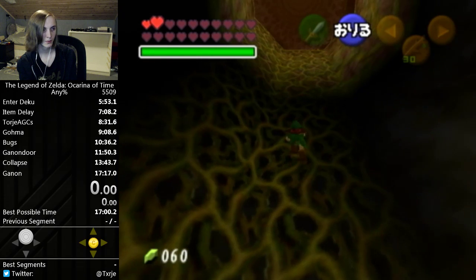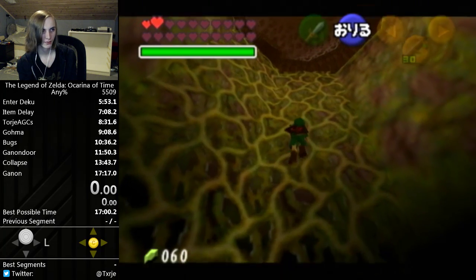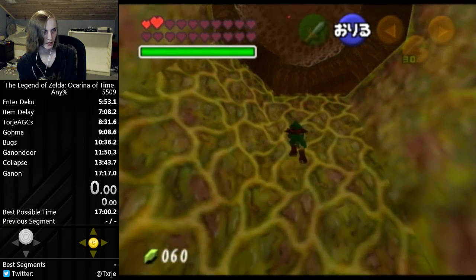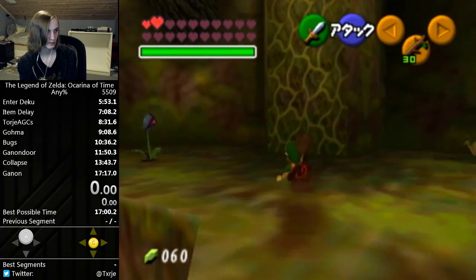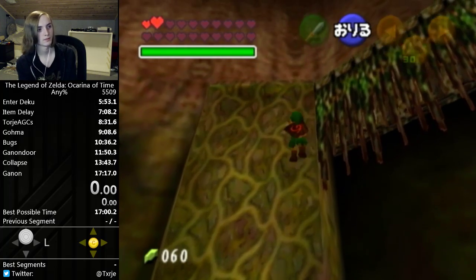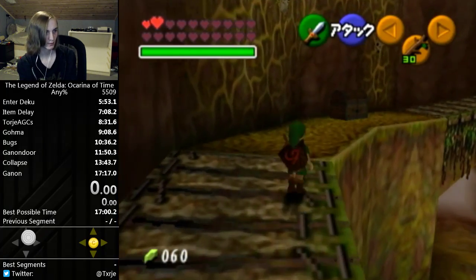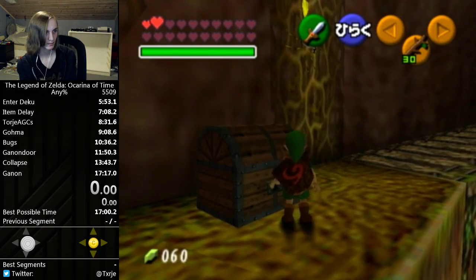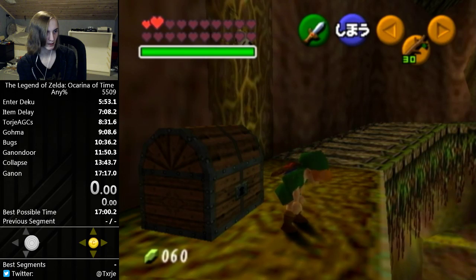For some reason, when you touch chests in this game it prepares you for receiving the item — but that value is not supposed to be used for the get-item animation. So when you touch this chest, it overwrites the value of the item that the game is waiting to give you.